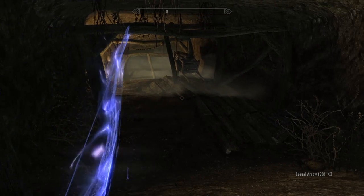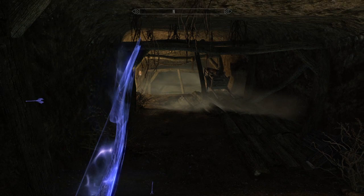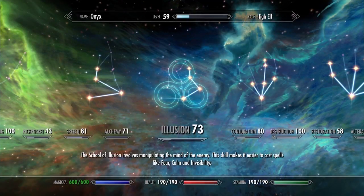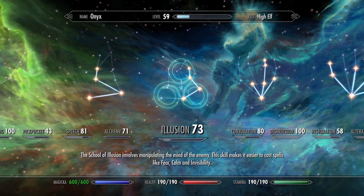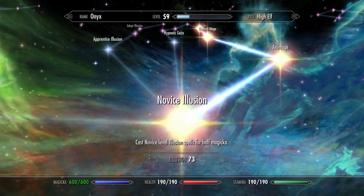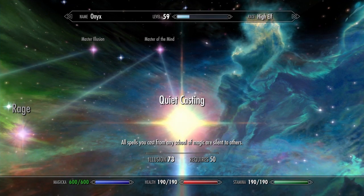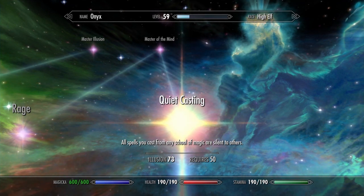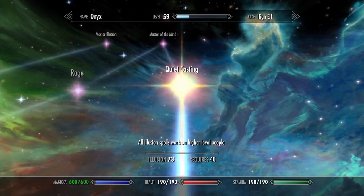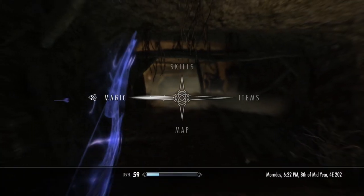Of course if you're using the bound bow, you can use it as a weapon as you're sneaking around. I should also mention that the main downside of this technique is that it ruins sneak. Casting any spell at a low level is going to mess up your sneak unless you have the Quiet Casting perk in Illusion. However, this requires 50 in Illusion, and that is pretty hard to get, especially if you're not a major magic user.